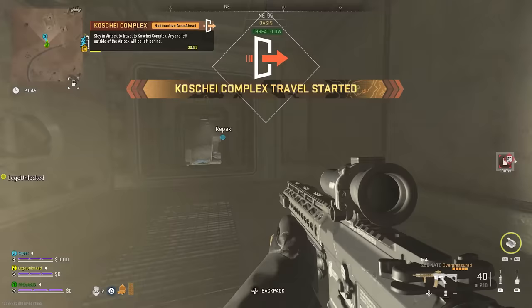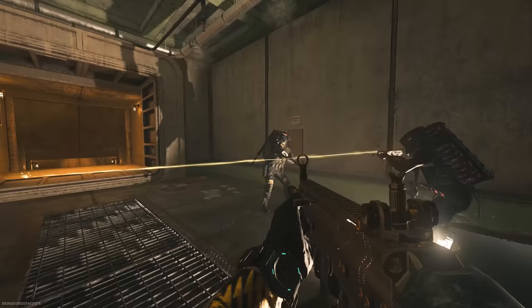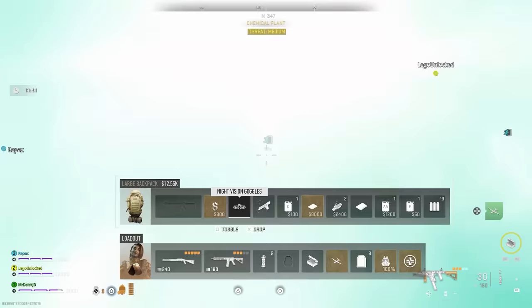You go up to these bunker doors and interact with them, and there'll be a timer. Once it ends, whoever from the squad is in that airlock will be transported to the new map. Depending on what entrance you use is going to give you a different spawn with a different puzzle that you'll need to complete to get into the next section of the map.